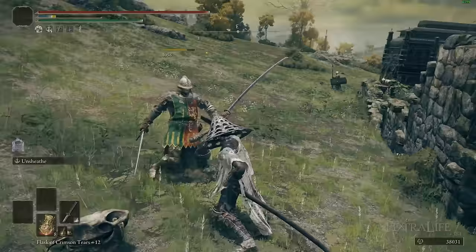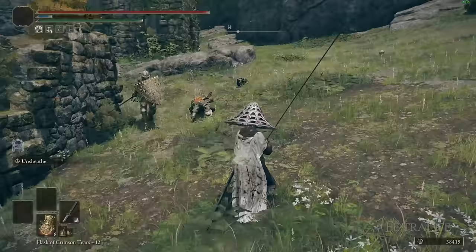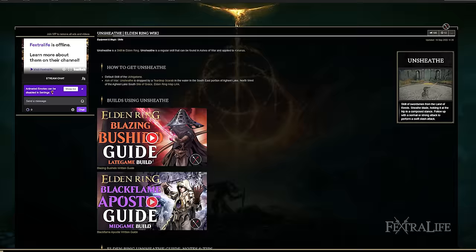The thing the Uchigatana has going for it is lower requirements to use; however, if you're going the dex route anyway the Nagakiba's requirements don't really matter. What I've done here is used the keen version of this weapon with the Unsheath weapon skill, or Unsheath Ash of War.